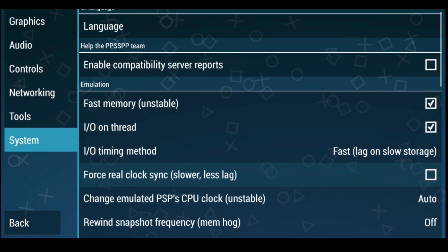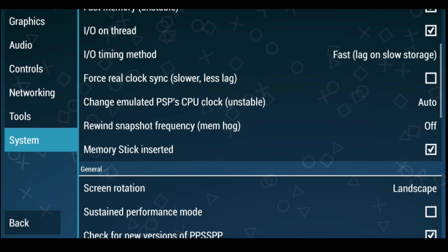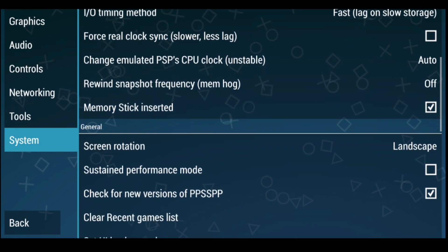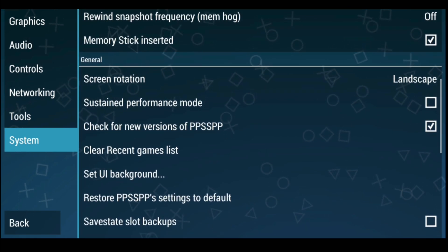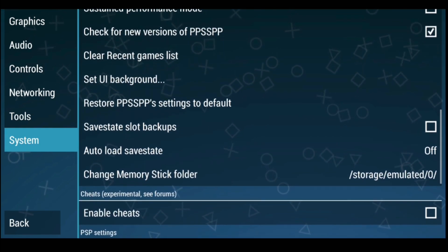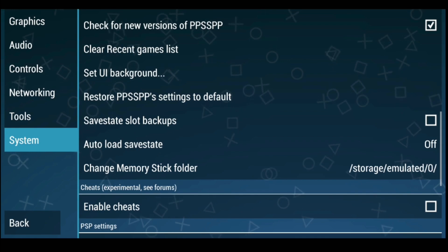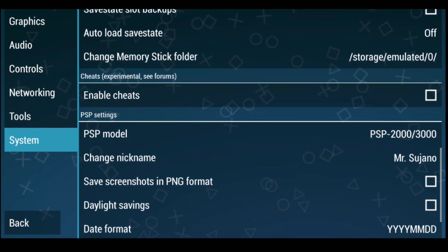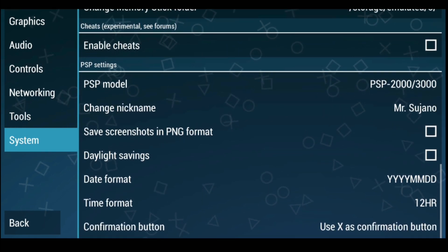Moving into the System menu, there really isn't a lot here that you need to change. If you're an expert with emulators, you can tinker around in here. There's a 'Restore PPSSPP settings to default' option — if you've changed settings and games no longer play well, just click that and you're good to go. You can also change your PSP model and your nickname.